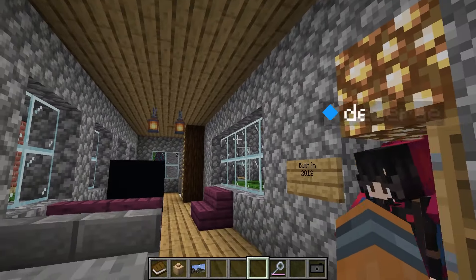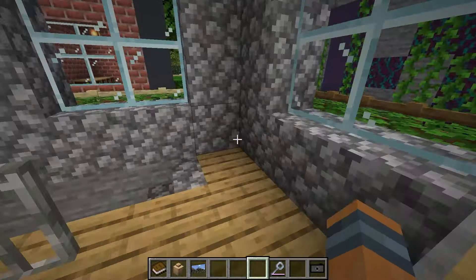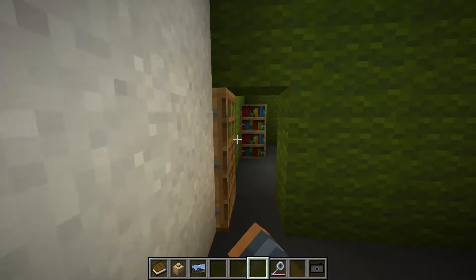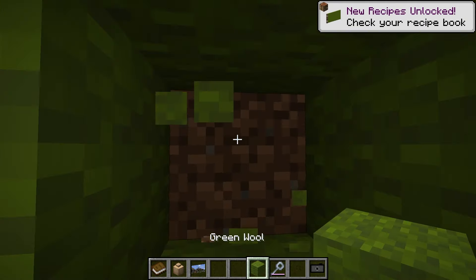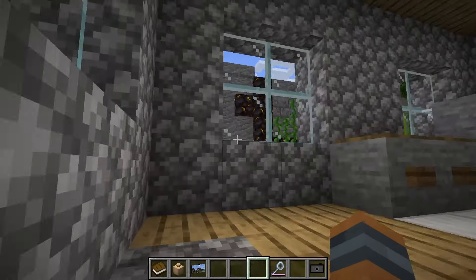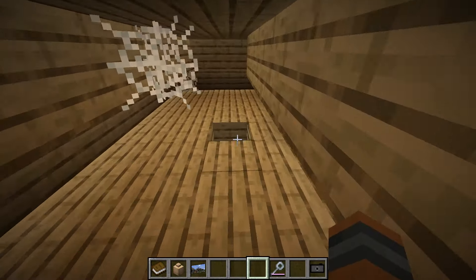This is a really thin house — it's kind of like an upgraded version of that one villager house, but longer. Oh wow, yo — why is it — I have no idea. I'm kind of curious. Oh, there's nothing there. Oh there's an attic! Basement — basement.